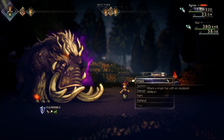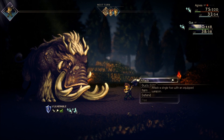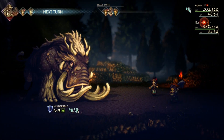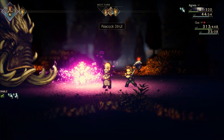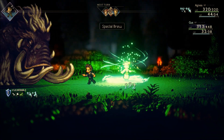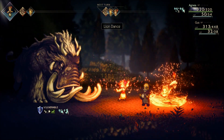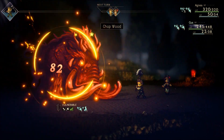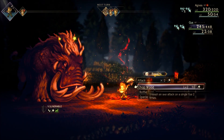Oh, he's agitated. Let's get Lion Dance going back on Gus. That's the problem this early in the game — it's tough to keep these buffs up because I'm running out of SP, and I need to restore the SP, so then the buffs start falling off and I start taking the damage and everything goes south.